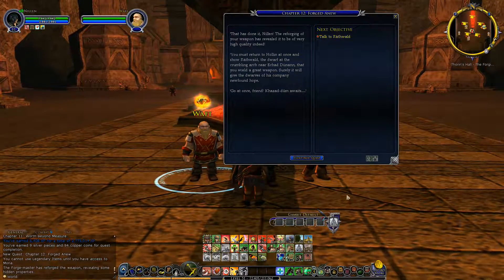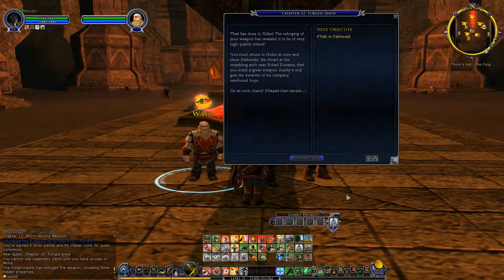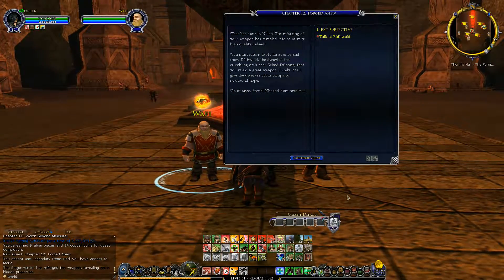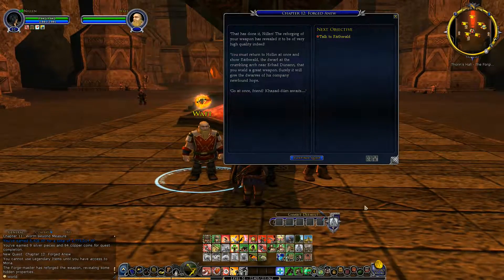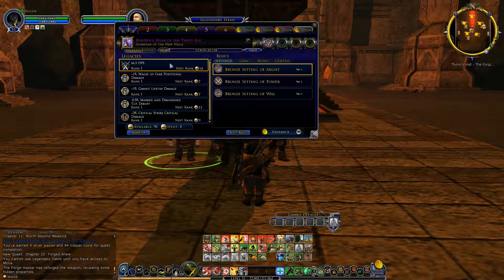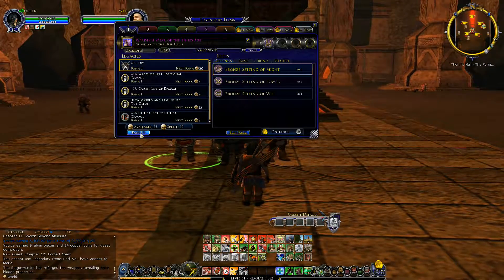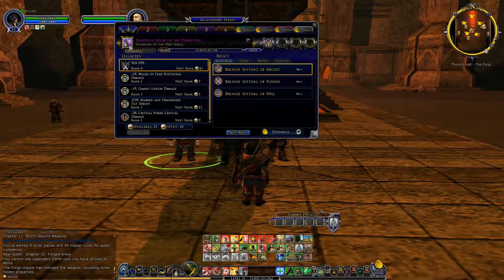The forge master says Nilin's weapon is of very high quality and we must return to Rothwald the Dwarf at the Crumbling Arch near Ekad Dunan to show him we wield a great weapon — it will give the Company newfound hope. We have 90 available points; let's load them up on damage and DPS. Our DPS is now at 5,388.